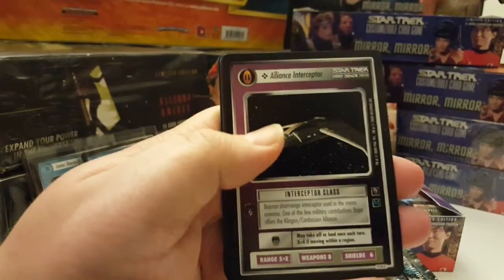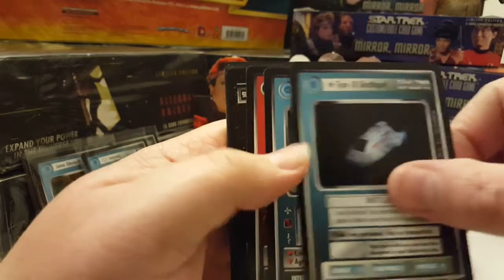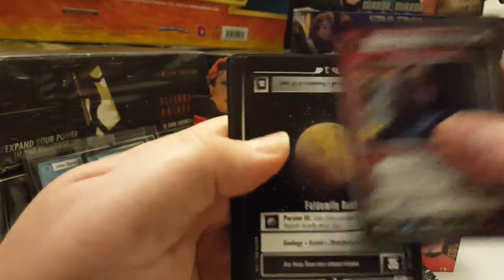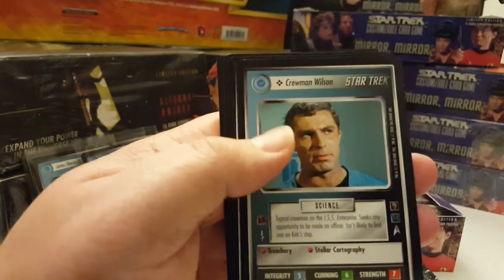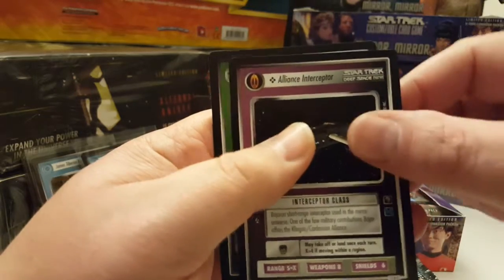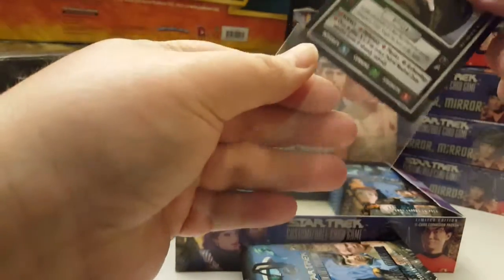Ninth pack: Alliance Interceptor, Ensign Gaffney, Type 18 Shuttlepod, Transporter Chief Kyle, Korvik, Feldemite Rush, ISS Constitution, Crewman Wilson, Ferengi Whip, Alliance Interceptor, and the rare is a rare plus — Commander Charvenka. That's one I already have pulled.